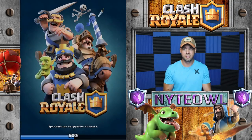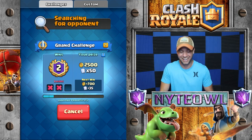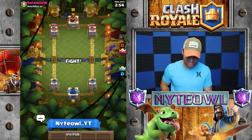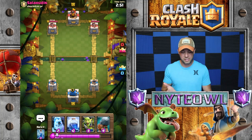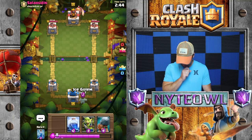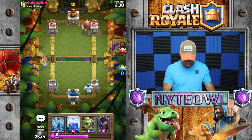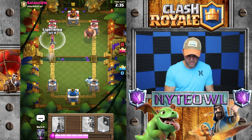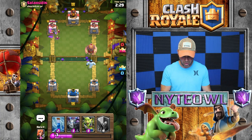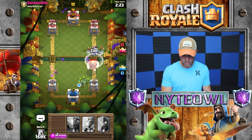Pushing the other side really hard — that was a mistake, a huge mistake. That's embarrassing and I'm not gonna let it happen again. The Golem will take you out if you ignore it — interesting note. That was dumb. I should have pushed the other side — actually let's push the other side now. I'm gonna Lightning that Witch — boom! Get some damage on that tower.